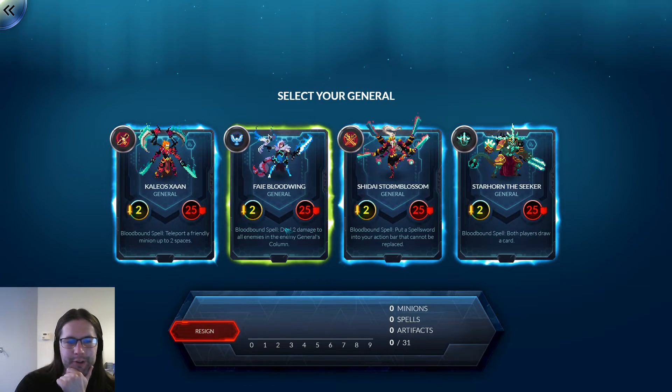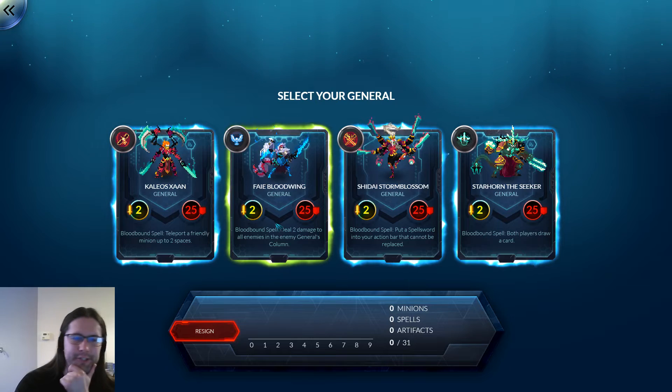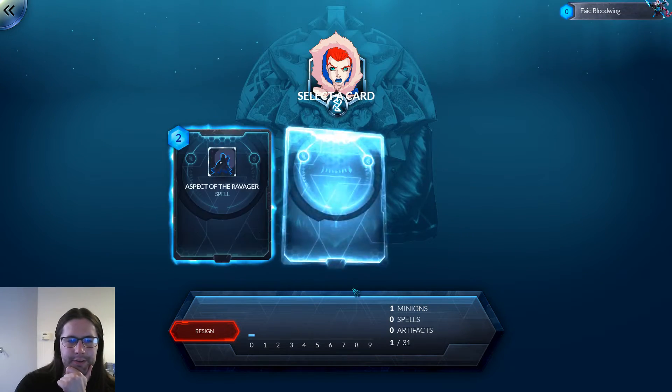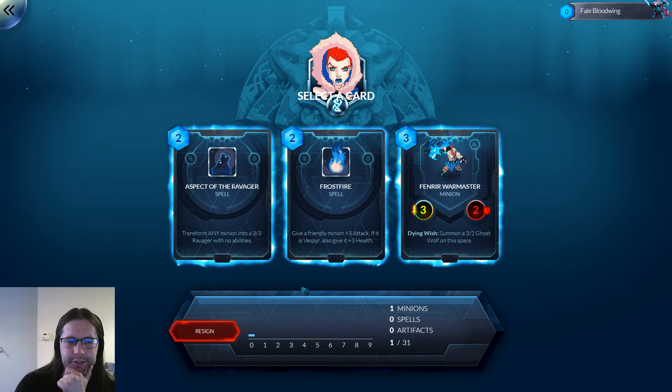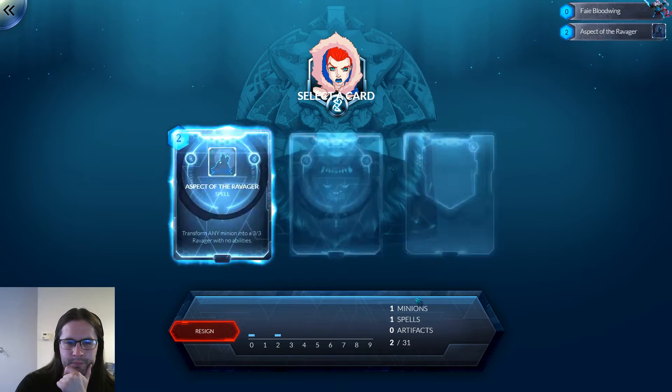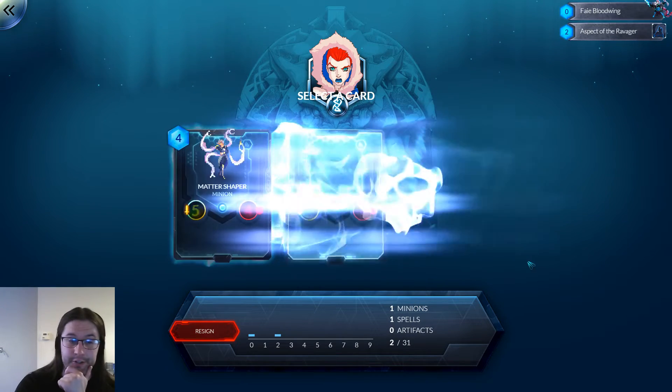Should we play a proper general this time? I'm quite tired of picking the bad one as an experiment and then losing. This is a good start. Let's pick the hard removal spell that deals with anything, such as Gigantic Colossi.